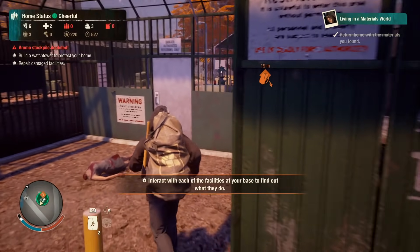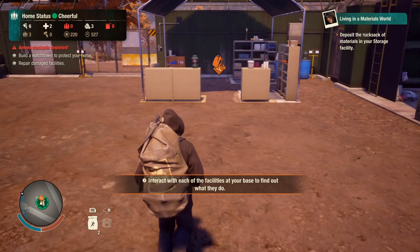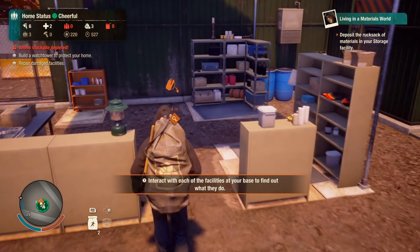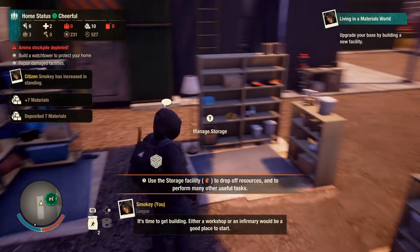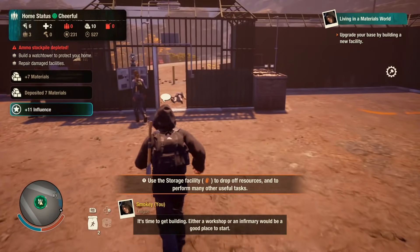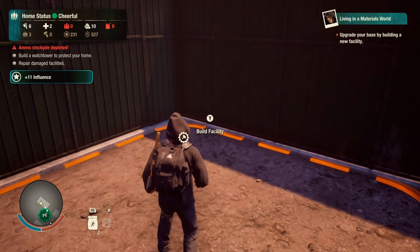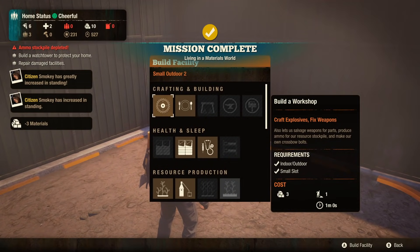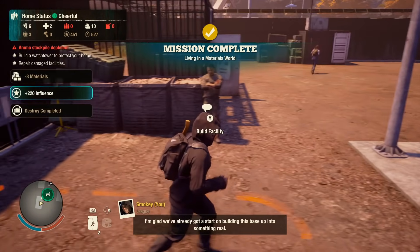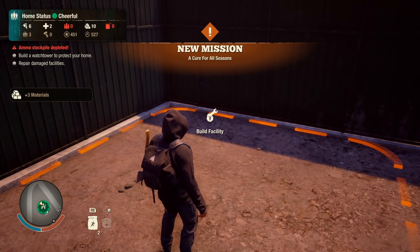Make your way back to the containers and the fencing, go inside, and drop off the materials that you collected. Press Y to deposit. Then go into one of the corners of this little safe zone and build a facility — press Y and then A a couple of times to do that. You can see we earned some influence there. We'll need that in order to get our survivor recruited in just a few minutes.